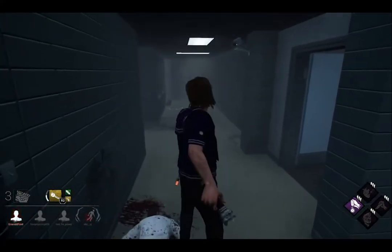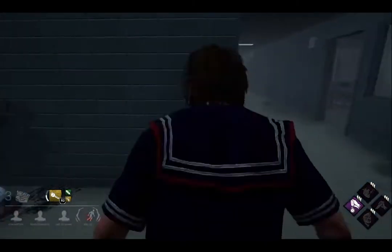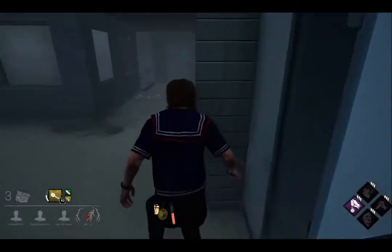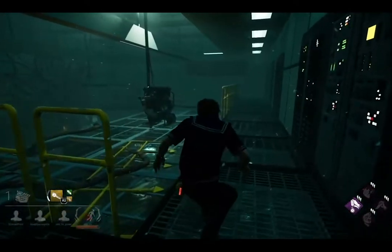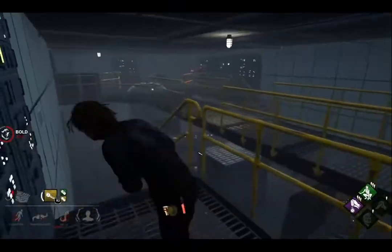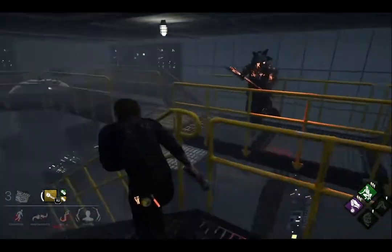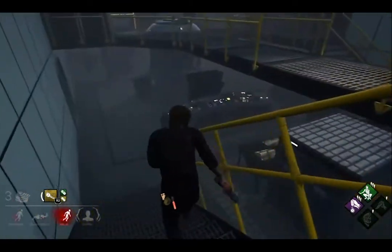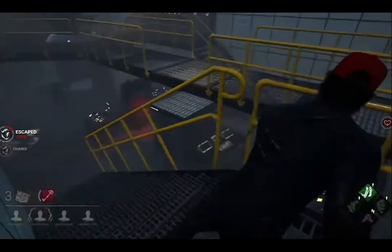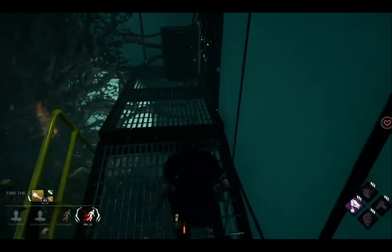Hawkins has great gen locations. This gen has multiple escape routes, including these lockers and the paths over there and down here. If you have balanced landing, this is a great gen location. This generator also has multiple escape routes. Hawkins is a unique map furthermore because of its unique gameplay situations. No other map provides this type of drop-down mindgame, and this part of the map is also a unique drop-down area.